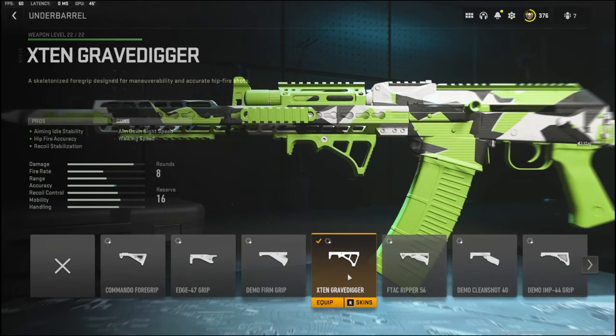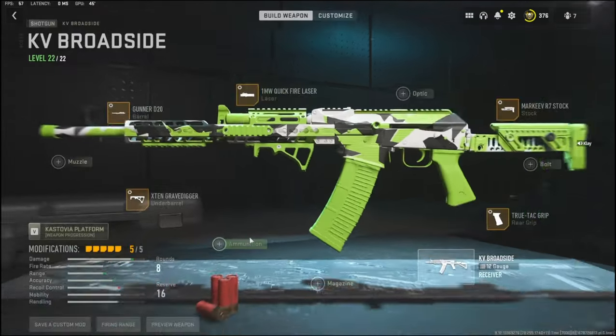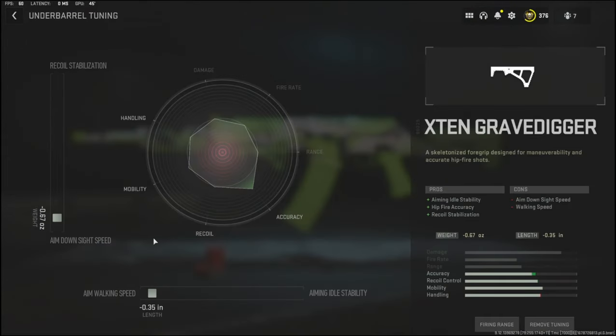For the underbarrel I'm using the X10 Gravedigger. It adds aiming auto stability, hipfire accuracy, and recoil stabilization. The cons are aim down sight speed and walking speed. For the underbarrel tuning I went with negative 0.67 ounces to the weight to add aim down sight speed, and negative 0.35 inches to the length to add aim walking speed.